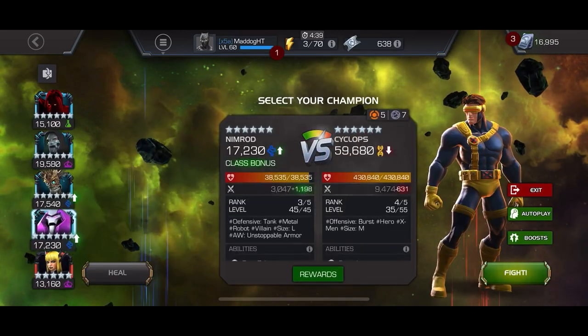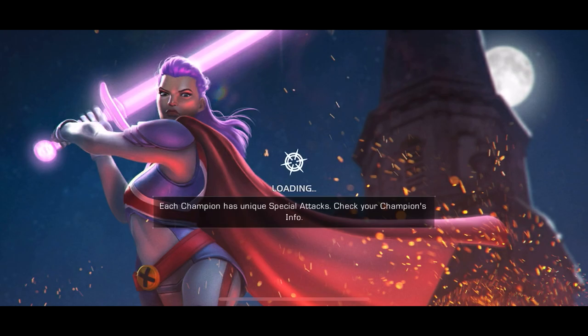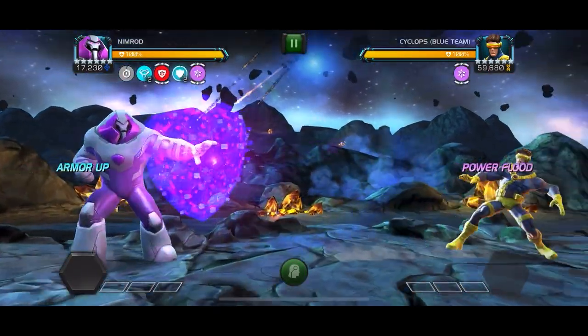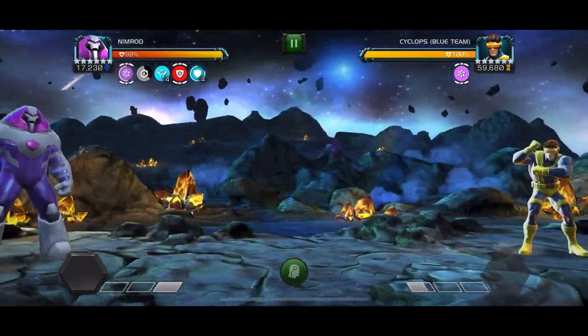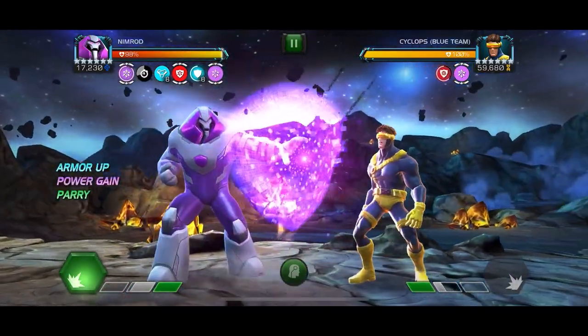The team that I used here for the path was basically Nimrod, Magic, and Warlock. Those were my main — I think I used all three of those for all the fights. With Nimrod, he's actually a pretty solid counter to Spite.